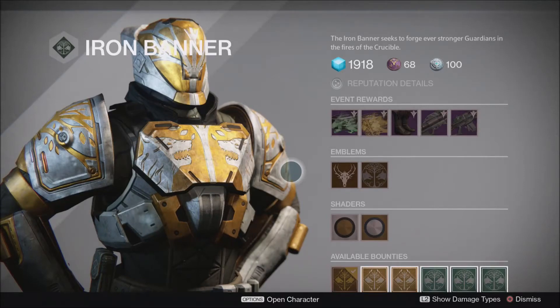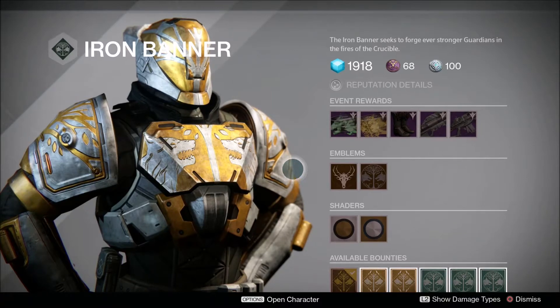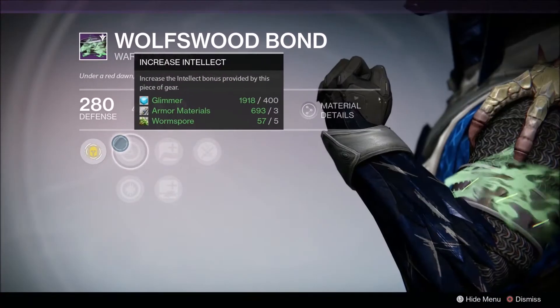Okay ladies and gentlemen, we are going over today's stash for the 26th of April 2016, and it's going to be for the Iron Banner, Mr. Lord Saladin. As you can see here, we currently have the Warlock Bond, so obviously we're going to have the class item for each character.